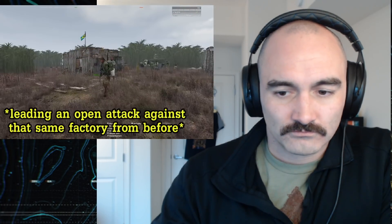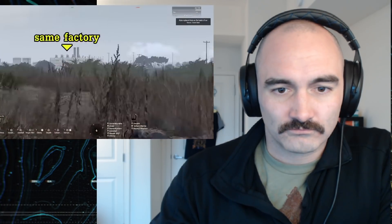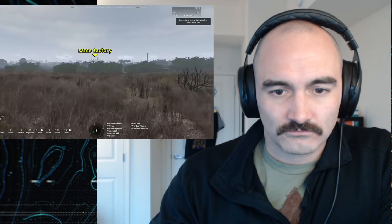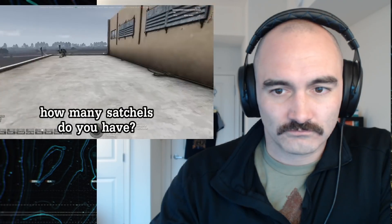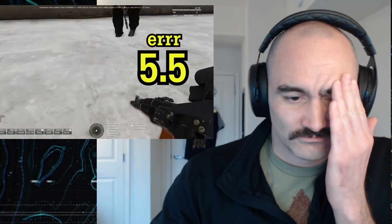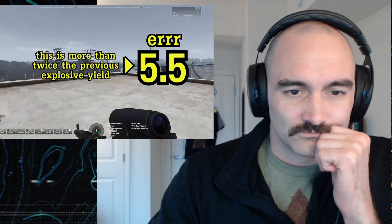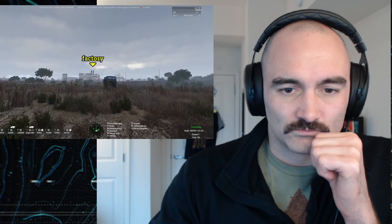I'm going to lead a strike team against the factory. We're going to take demo charges and try and blow it the fuck up. Simple. Blue team, focus on that. Rest of the squad, advance bearing 300, weapons free, attack the factory. How many satchels do you have? One, two, three, four, and a little one. Okay. Here we go. Place. Squad, we're leaving — start moving, bearing 120, the way we came. I really hope this works. Vesper, when you're ready...